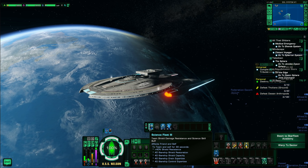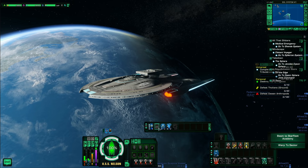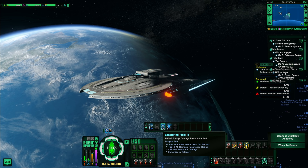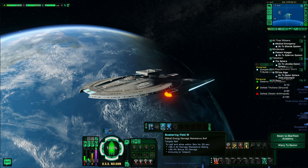Scattering Field is somewhat similar to Attack Pattern Alpha, except it also affects teammates within three kilometers of you, giving a nice damage resistance and a bonus damage boost — a Category 2 boost. It's not as big as what you'd get from the tactical ability, but it still affects your teammates in range, which is really nice. There are also debuff abilities through Sensor Scan.